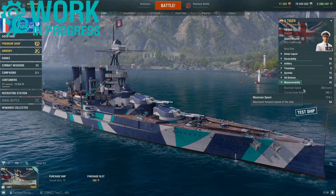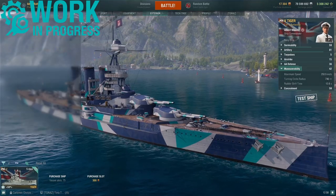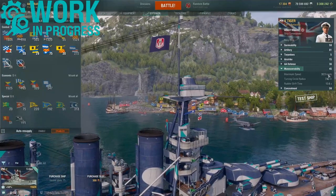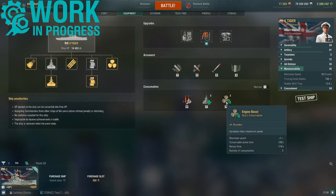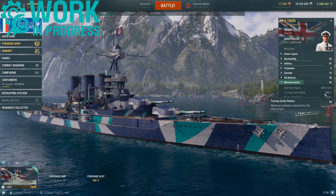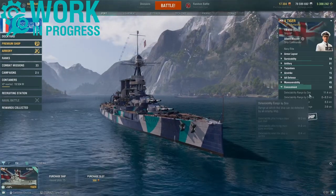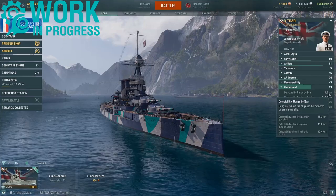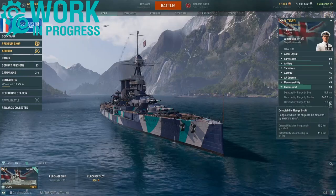When it comes to maneuverability, Tiger has a top speed of 29 knots. This can be further improved with the speed flag to 30.5 knots, and Tiger also has access to Engine Boost for an additional 8% speed boost. Tiger has a turning circle radius of 740 meters and a rudder shift time of 13.6 seconds. Finally, concealment: a rating of 59, meaning you will be detected by enemy ships at 11.4 kilometers, and by enemy subs and aircraft at 8.3 kilometers.